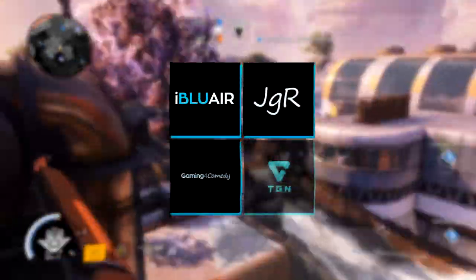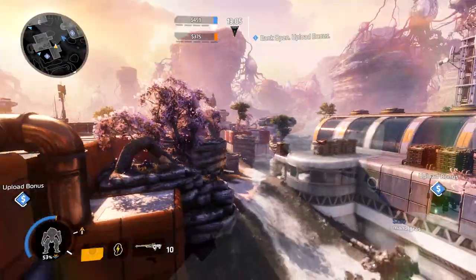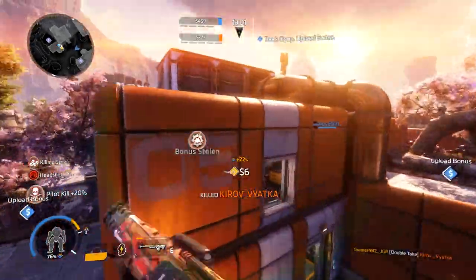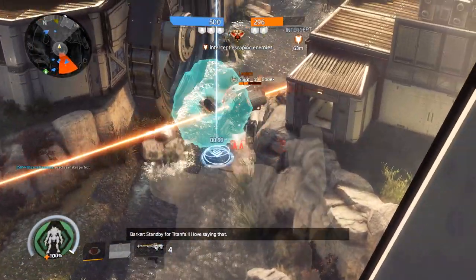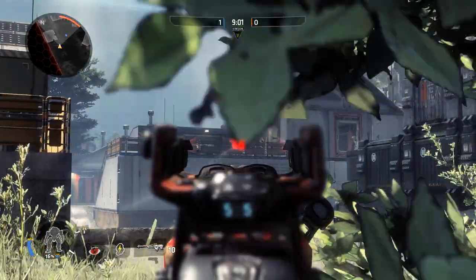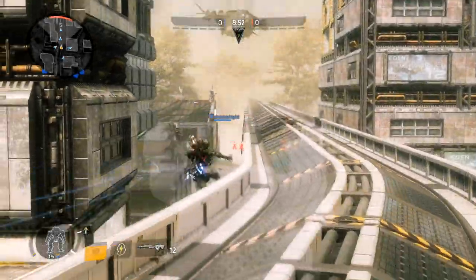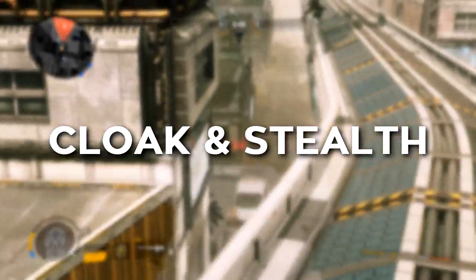I'm hiding in plain sight, ready to strike at a moment's notice. While you're blissfully unaware of what's going on behind the scenes, there are forces at work, and they're always watching. Sorry, that was a little bit too dramatic. Titanfall 2 is hardly what I'd consider a stealth-oriented first-person shooter, but that doesn't mean it's impossible to slink around in the dark recesses of the map. Just don't stay there for too long or you'll die. Today, we're going to talk about cloaking and how you can take advantage of the stealth mechanics in the game.